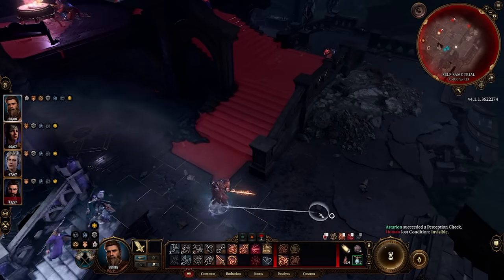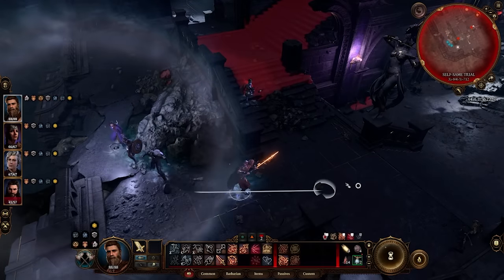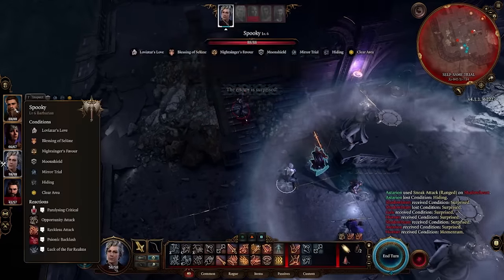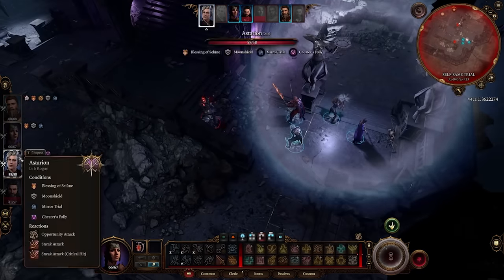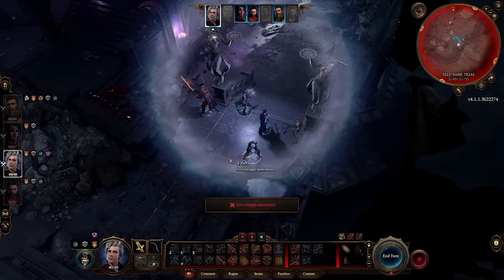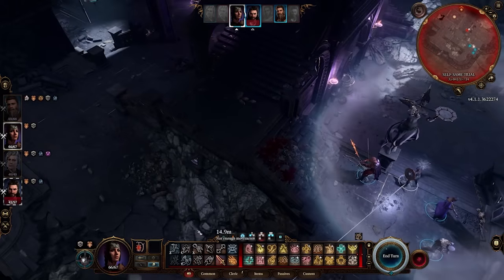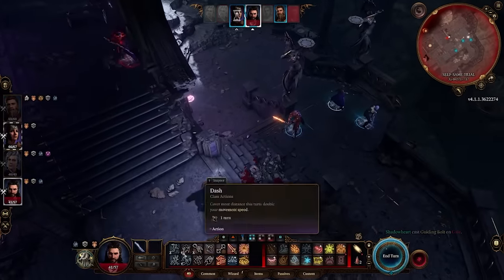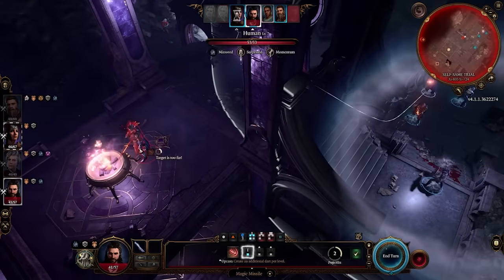The second trial, the Self-Same Trial, has you defeating your own party. The easiest way I found was to sneak your entire group off to the right, sneak up behind whoever is on the stairwell, and have Astarion attack with a stealth attack. However you want to do it, I found it easiest to sneak off to the right, come up from behind, and start attacking my own party that way. It's fairly self-explanatory — just beat your party and grab the orb at the end.